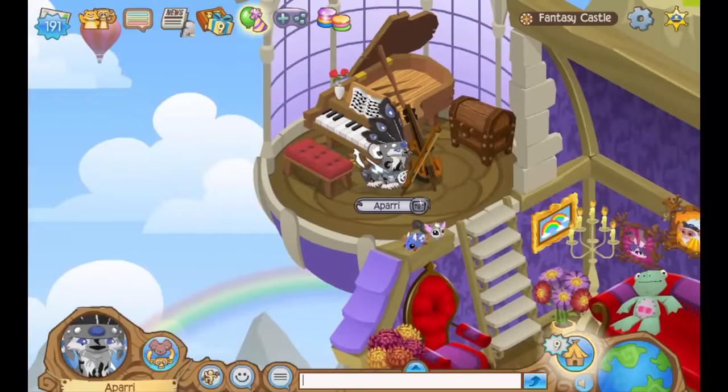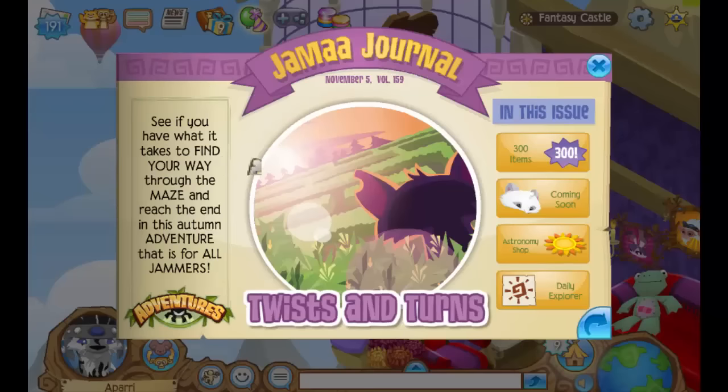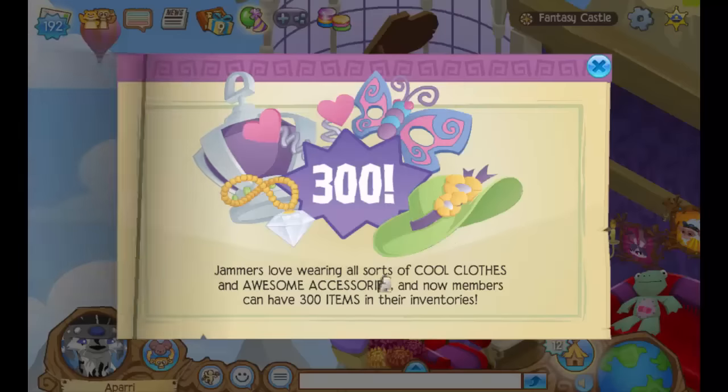Now let's move on to the newspaper. Twists and Turns came out — this is a seasonal adventure that actually came out last year. Basically it says see if you have what it takes to find your way through the maze and reach the end in this autumn adventure for all jammers. That's awesome — it's for non-members too. Thank god it's not a members-only adventure; the non-members would completely uprise if that happened.